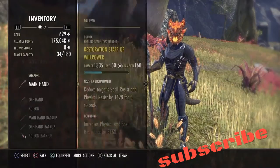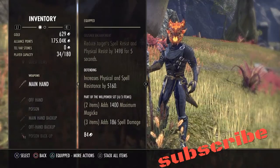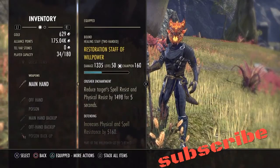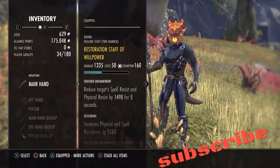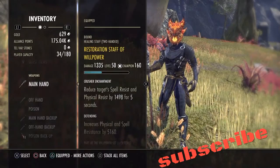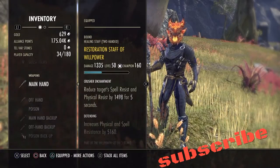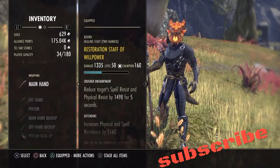Same thing with our Front Bar, which is our Restoration Bar, our main healing bar. I got the Willpower Staff; ideally I'd want the Maelstrom Restoration Staff, I haven't gotten it yet. Seems like every time I do that Maelstrom, I always end up with some armor piece — I never get a weapon.